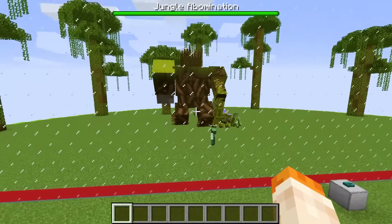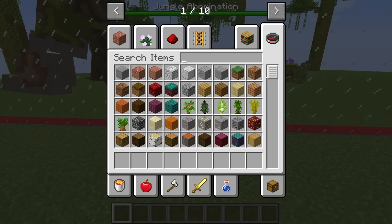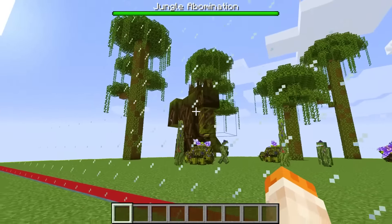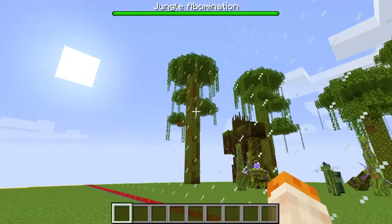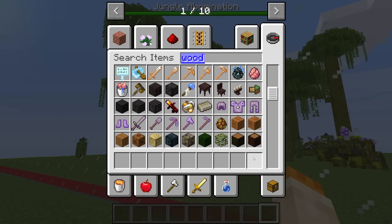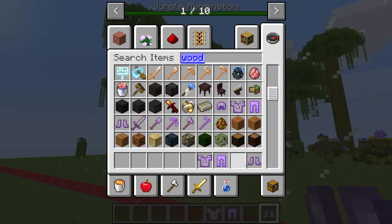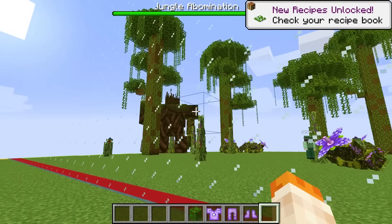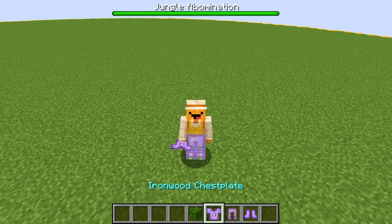Let me show you how we're going to do this thing where we dress up as any mob and turn into them. We gotta find some armor that looks similar to this jungle abomination. It's literally made out of wood — some kind of jungle wood. There is wood armor called ironwood armor, so we're going to grab this and also grab some jungle leaves to actually turn into this mob so we'll look like the tree monster.